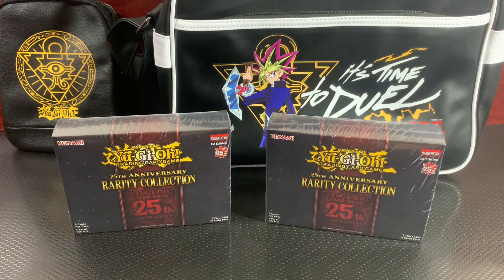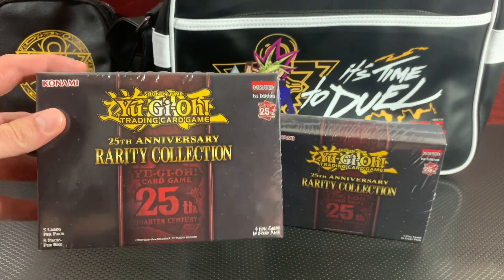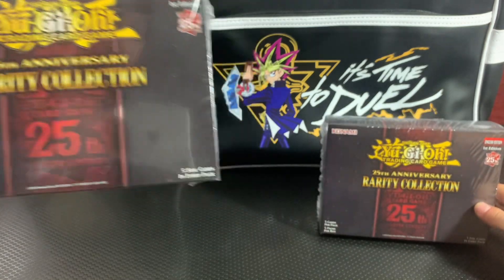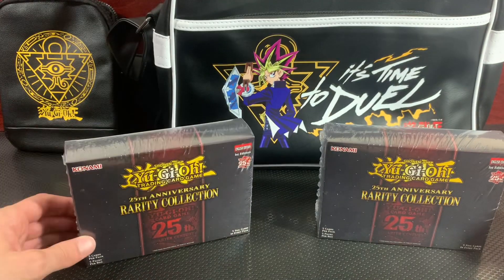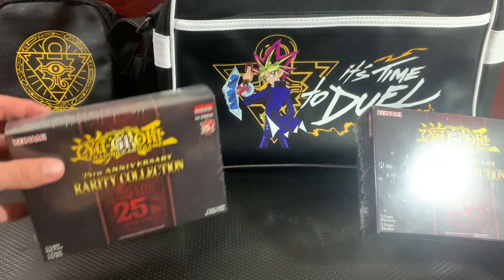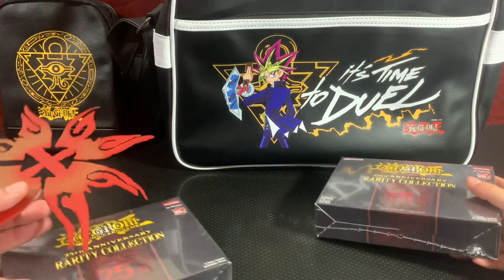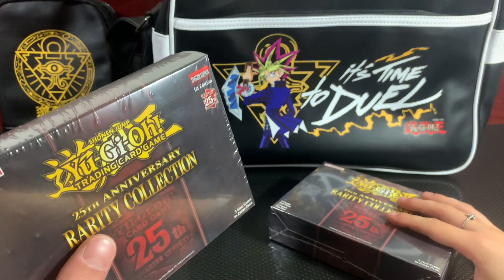You know what time it is — it's time for another opening. We got two of the 25th Anniversary Rare Collection boxes. This is just a five-pack box with five cards in each pack. We're gonna see who has the better box, me or Joe. Let's see if we can get one of the Quarter Century Rares and some other spice, so let's crack right into it — got the trusty throwing star.